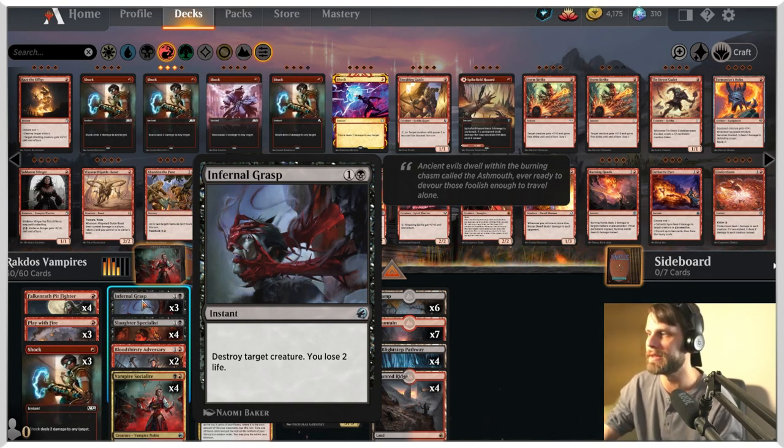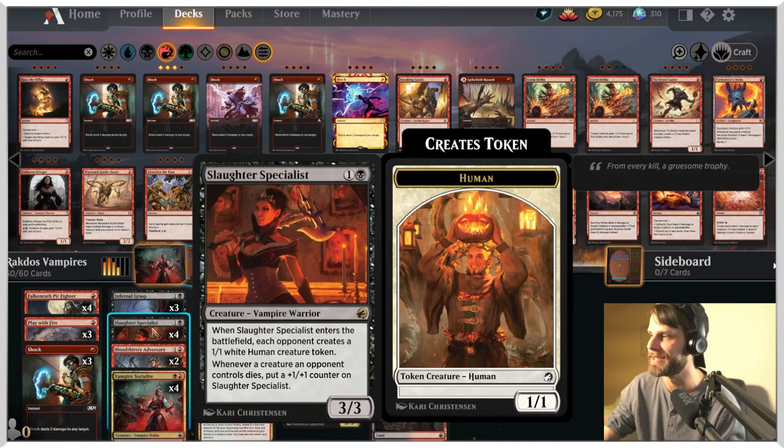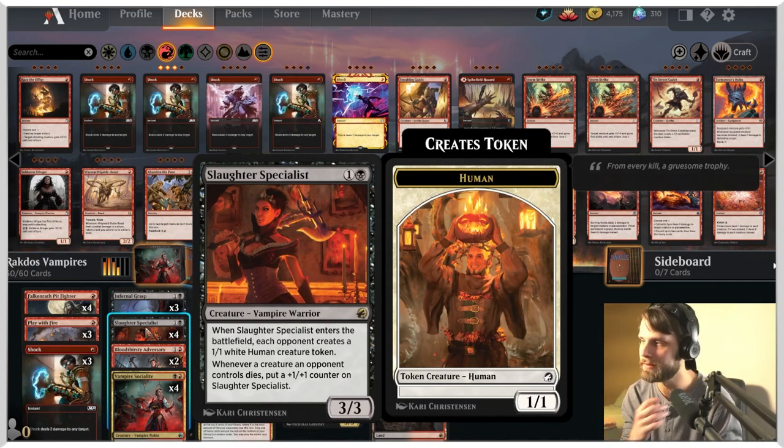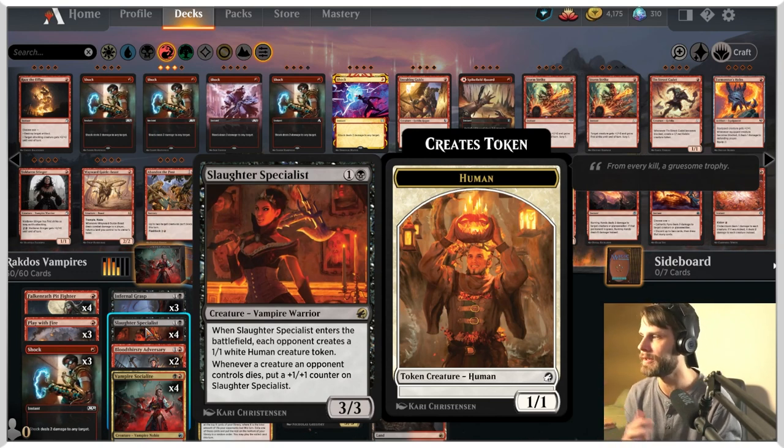We're not as worried about things like Planeswalkers, which is why we have a lot more creature removal in this list. The goal is just to finish the opponent off as quickly as we can, so getting creatures out of the way is really the biggest thing. Slaughter Specialist — another new card, a 3/3 for 2 mana, really good value. You'll probably notice that a good bit here.